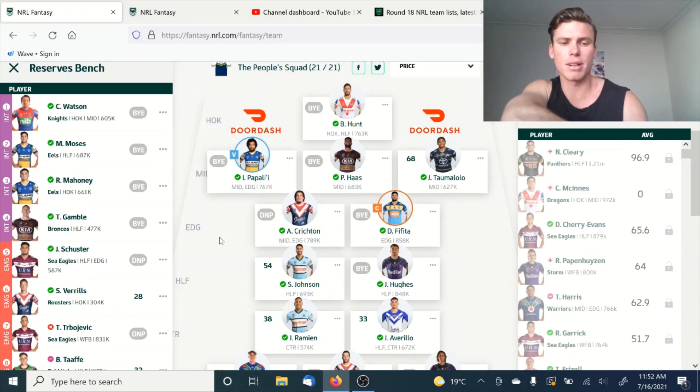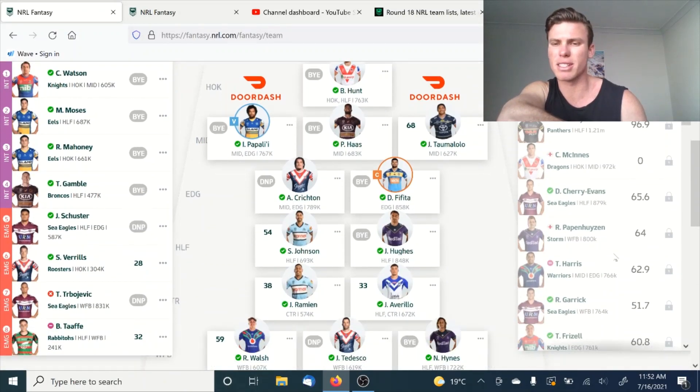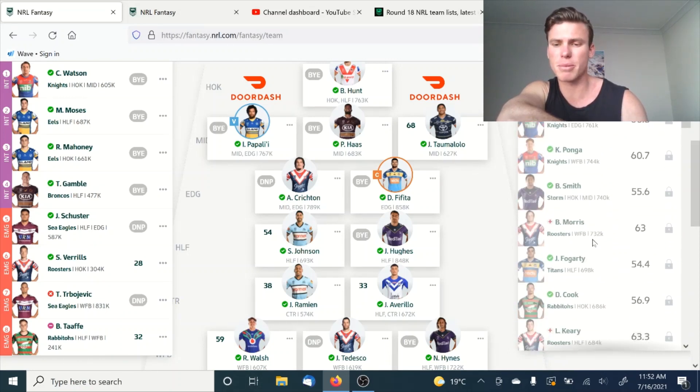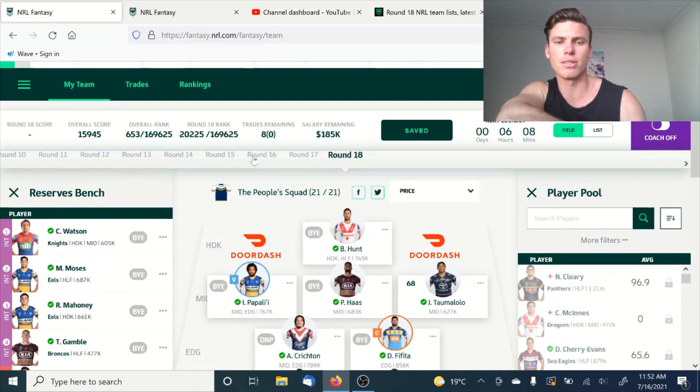But that's the team, guys. Let me know your thoughts — I think it's really, really strong. There's not too many upgrades more to make, and then it'll just be suspensions and injuries from here. If you're looking at the side, there's only guys like Ponga, DCE, Cleary, Terry Harris eventually in the next few weeks that might be really solid pickups. But other than that, I think we've got the majority of the really strong players. Team's in a really good place — 653 rank, used two trades with eight left. That's where we're at.